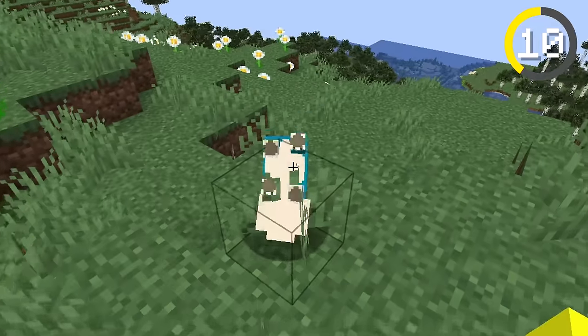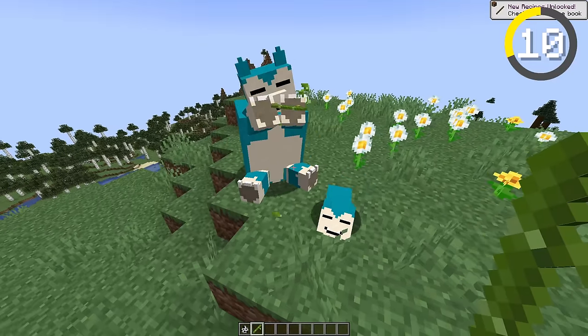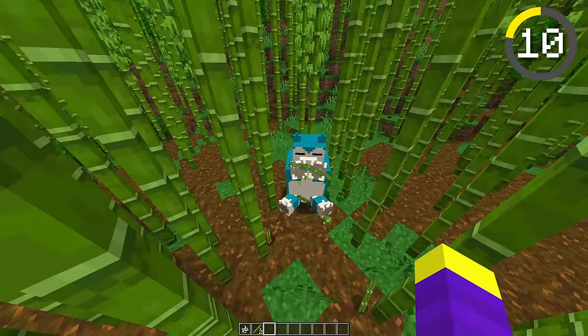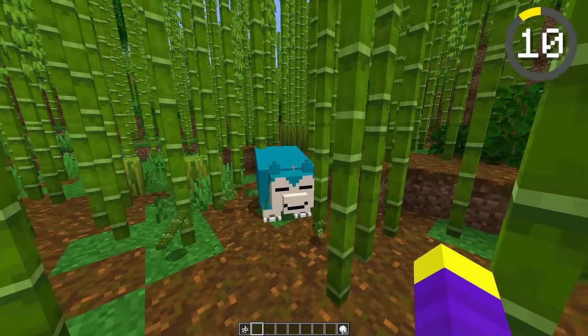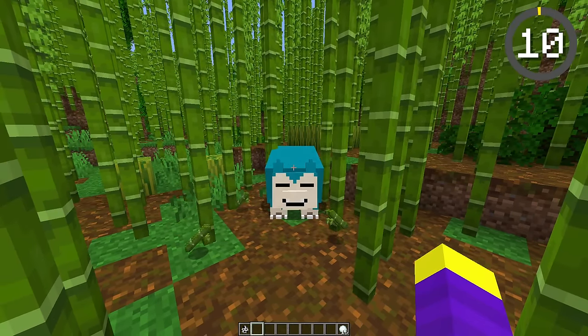And baby Snorlax — yo, he's doing a roll. Ignore the missing texture on his head. Let's give them some bamboo. Apparently, the small ones don't eat it. I don't know what you're talking about — the head is fine. I'm pretty sure Snorlax is supposed to be sleeping. We have to do a pokeball test. Nope. Alright, I'd give Snorlax an 8 out of 10 — it would be a 10 if he could sleep. Time for the next mob.